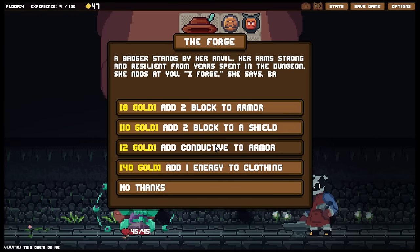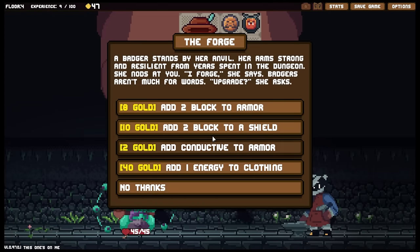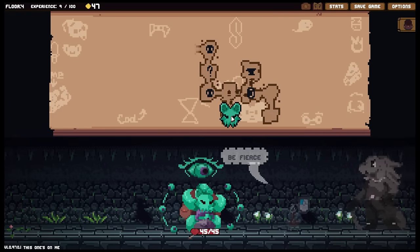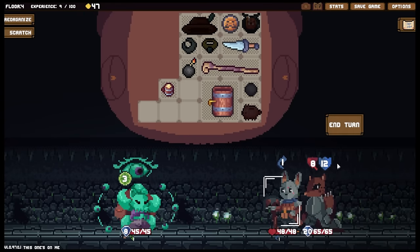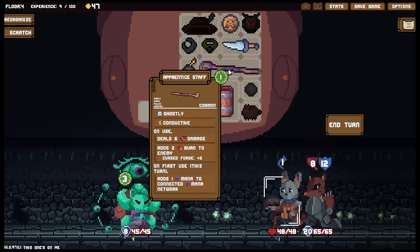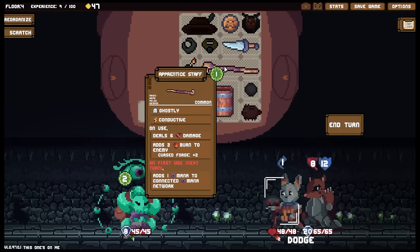What have we got over here? Two blocks of armor, two blocks of shield, conductive to armor, one energy to clothing. Don't have any clothing that'll work but two blocks of shield isn't a bad choice - I'll probably come back for that. Who are we fighting? The studied fencer. I believe he fences - or is that the fox? That's probably the fox. Either way I can't use this item, so no point worrying about it. I will wallop you with the staff so that I can then use this.